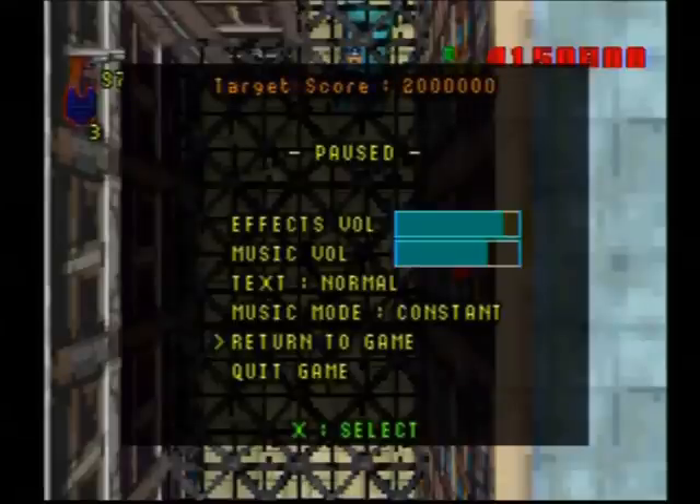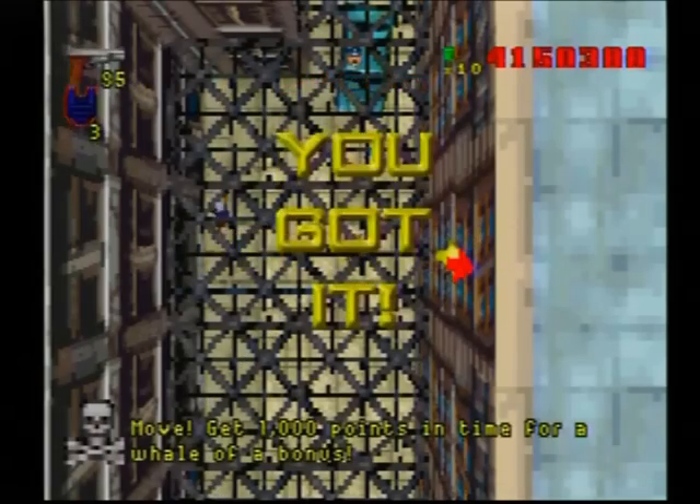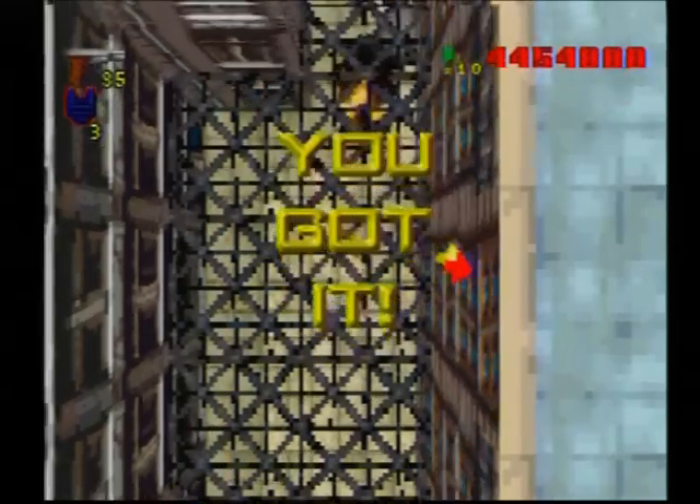So just blow up the vehicle that you came in on, as usual. And see, that gets rid of the wanted level.